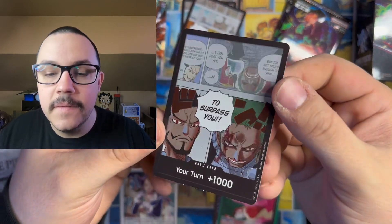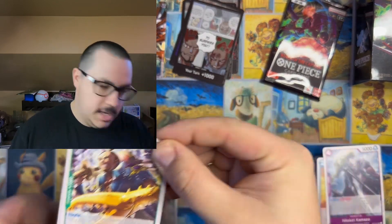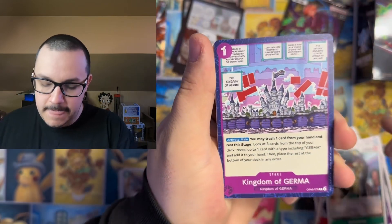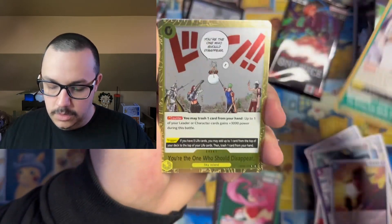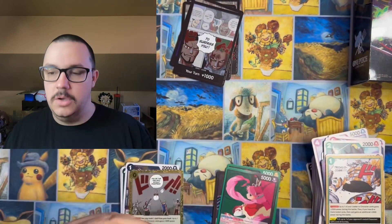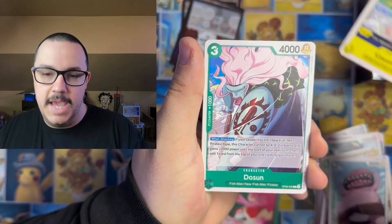There it is — finally! I don't think it's one I'll be using, but as a collector as well as a player, I do enjoy having one of each. We got Gyro, Battler, Ryuzo, Gaspardy, the Ark Noah, Hammond, Kingdom of Jerma, Guild Tesoro, Borsalino, the Billion Fold World, You're the one who should disappear, and a Momonosuke SR. Another good SR hit out of this box. But how much One Piece have I opened on this channel without a dang manga rare? Come on — I have opened so much, I'm so due.